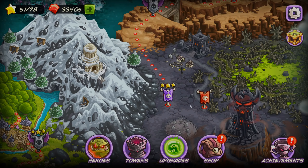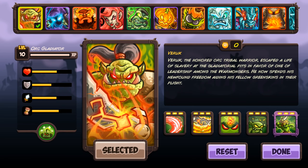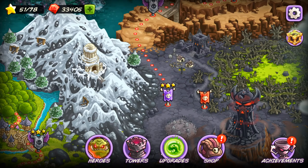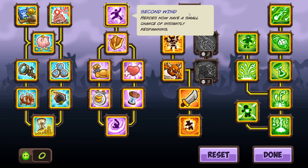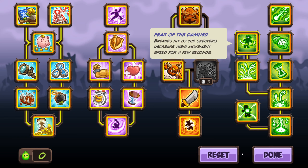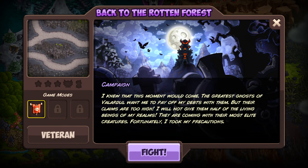What's going on YouTube? This is the Back to the Rotten Forest on Veteran Mode — the Elite Challenge. For our hero, we have a starter hero, obviously maxed out. For our upgrades, you should have everything upgraded at this point because we have beaten the game. I chose the tanky guys over the guys with spears for the reinforcements. Let's go ahead and hop into it.